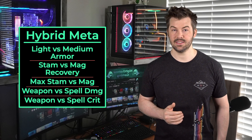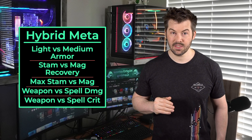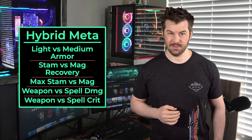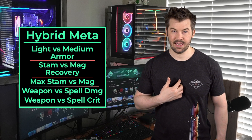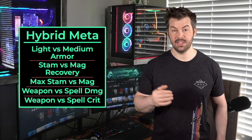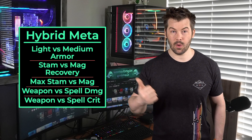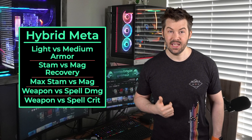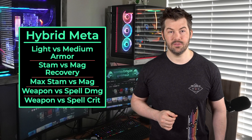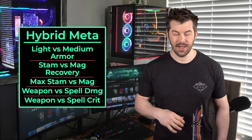The reason you want more of a max stat is because it gives you the equivalent of weapon and spell damage. It takes your highest resource — magicka or stamina — and divides it by 10, giving you that much equivalent weapon and spell damage. So an extra thousand magicka gives you an equivalent of 100 spell damage. The best thing to do is run food that only gives you max stats and no recovery. Choosing just one max stat gives you about 6,000, while choosing max health plus a max stat gives about 5,000 of your resource and around 5,500 to 5,600 max health.